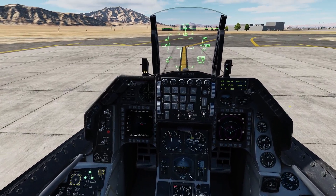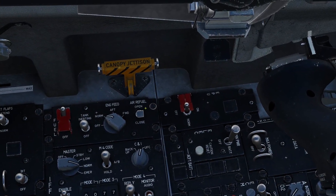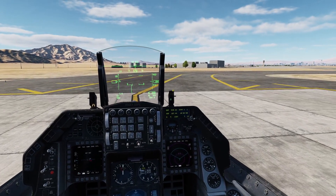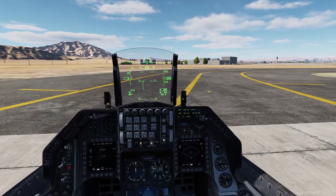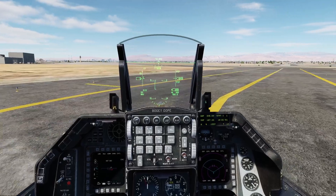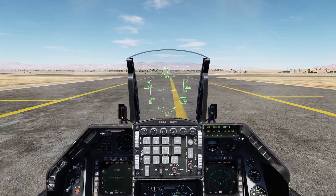The last step: make sure you do not forget to shut that door. So if you start taxiing out and you've got that blue light, close that door. Just don't forget to close that door before you take off. Alright, hope this helps.